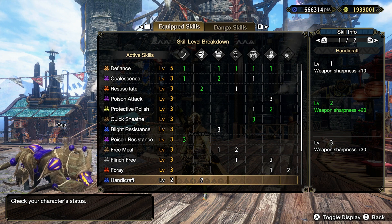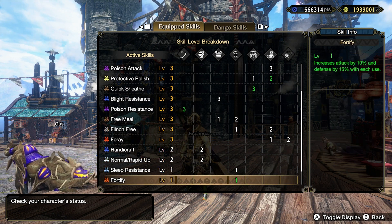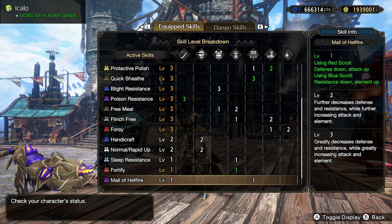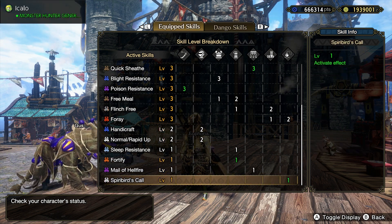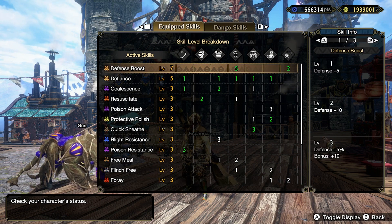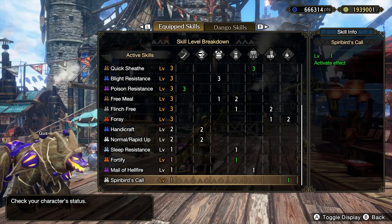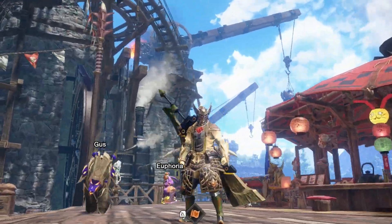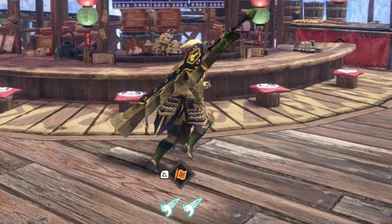Handicraft level 2 to bring our sharpness even further beyond — gonna make it one of the sharpest weapons. We also have Fortify, which we're not really gonna be needing to use, but that's okay — we got it with us anyway. And Mail of Hellfire — don't really know what that one does. And Spirit Birds Coal, which is gonna give us Spirit Birds throughout the quest, which is super handy. Super handy skill to have. I also think this looks like one of the best sets in the game. It's super beautiful.